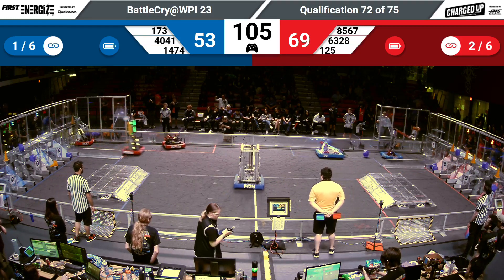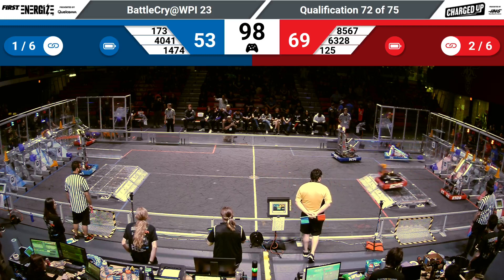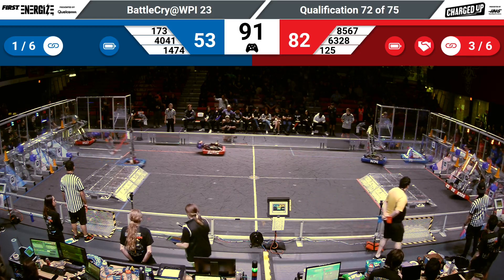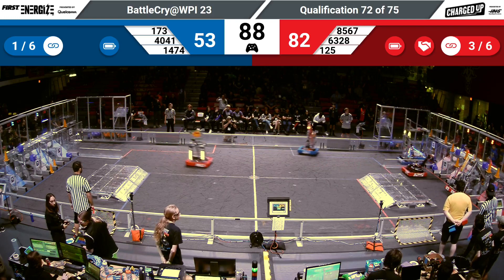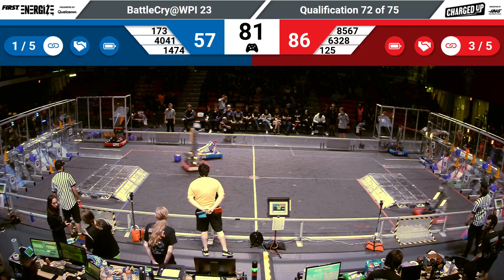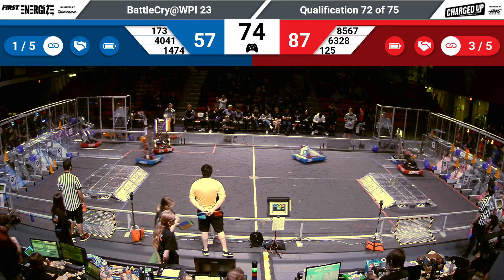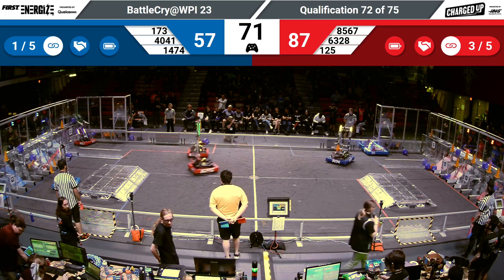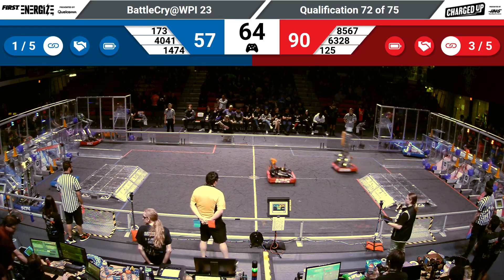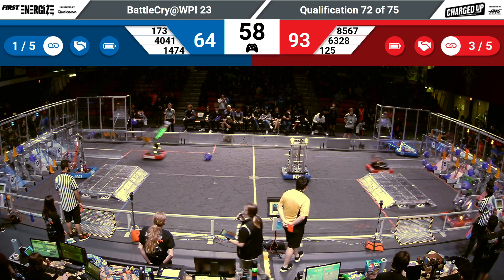Team Ultraviolet's Conehead looking to get another cone! 173 looking to grab another game piece! Neutrons screaming across the field to get another cone from their human player station! Team Ultraviolet scores another cone for their team! With the Blue Alliance having one link and the Red Alliance having three links!